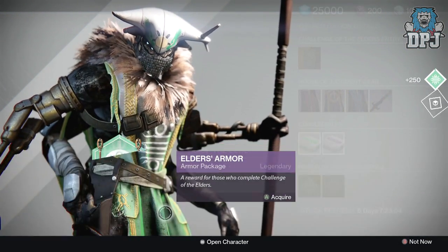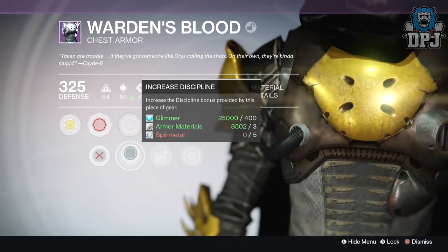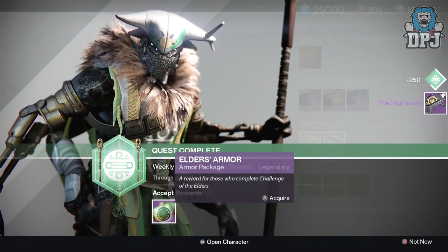For the 90k challenge on my Hunter, I received the Warden's Blood chest armor dropping at 325 defense, offering up to 78 Intellect and 78 Discipline.